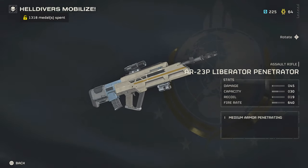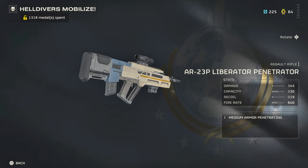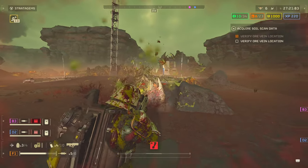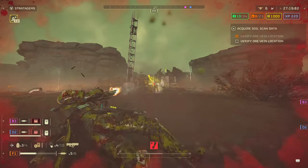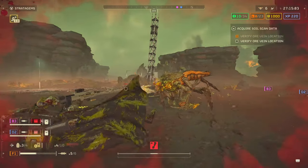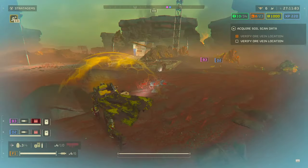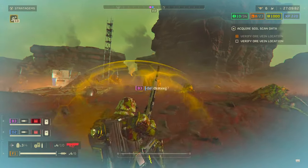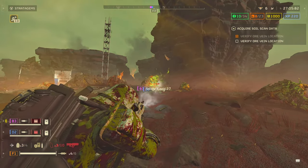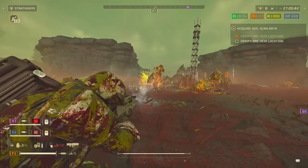Moving on — this is the first gun I classify as actually good: the AR-23P Liberator Penetrator. This is the only assault rifle that has medium armor piercing, which is very valuable in this game, especially against the Automatons since a lot of their forces have armor. You also encounter more heavily armored bugs at higher difficulties — Hive Guards and Biospewers all have armor on their heads.